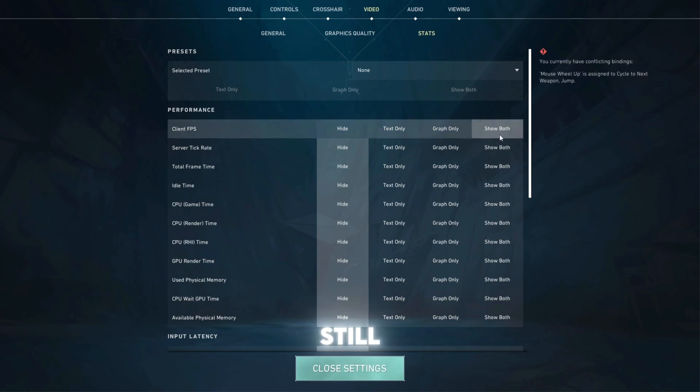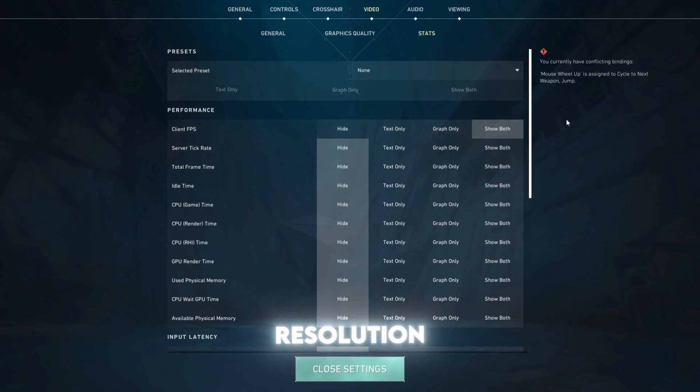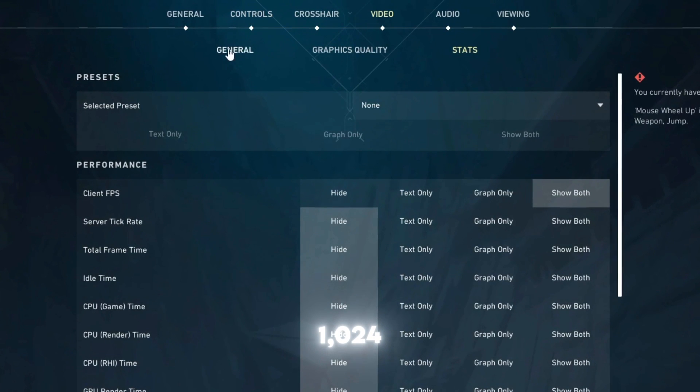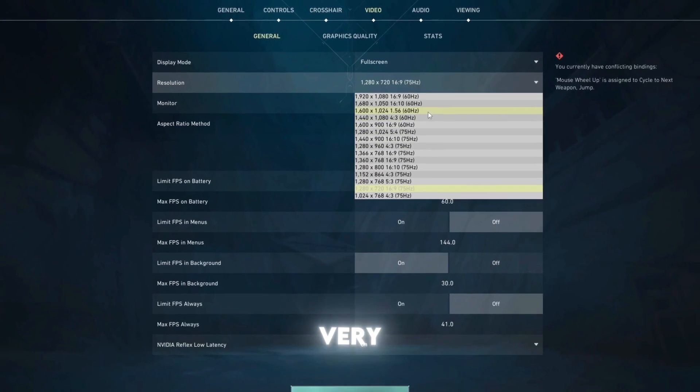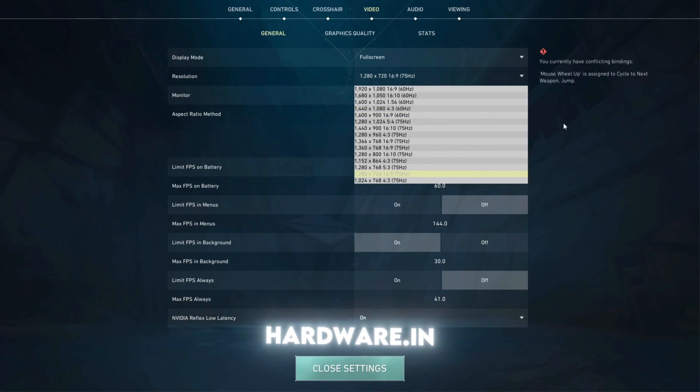If performance is still low, try lowering the resolution further to 1024x768. It will reduce visual clarity but can push FPS past 100 on very old or integrated hardware.